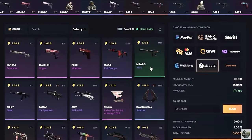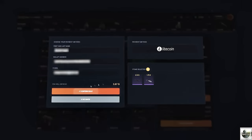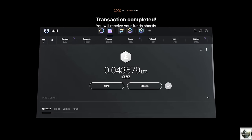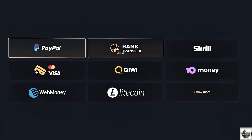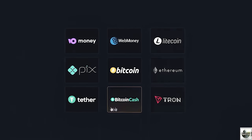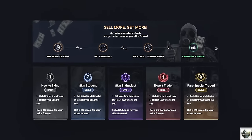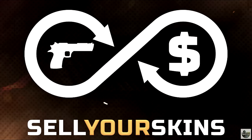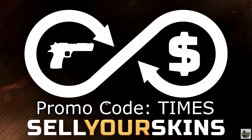Hey guys, if you're looking for a quick way to sell your skins safely, make your way over to sellyourskins.com. Selling your skins is pretty much instant, with an average time of 5 minutes to receive your funds. They can send you the money in several different ways such as PayPal, bank, and crypto. There is also a bonus system where the more you sell on the site, the better deals you get permanently. Use the link in the description and use my code TIMES to get an extra bonus today.